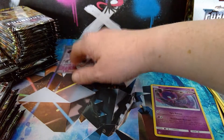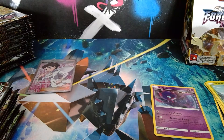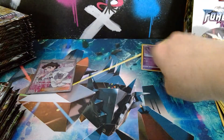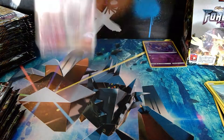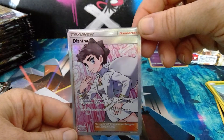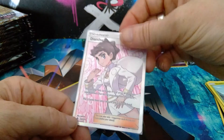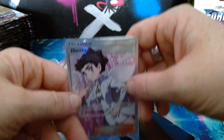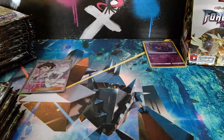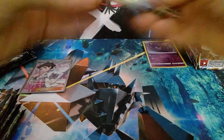I'll move my stacks so I have room for my pulls. Does that mean the rest of this box is naff now that I've pulled Diantha? There we go — zoomed in, properly focused. You can't really see all the detail when it's in the sleeve, but she is beautiful. Let's hope this box is bursting with amazing pulls.